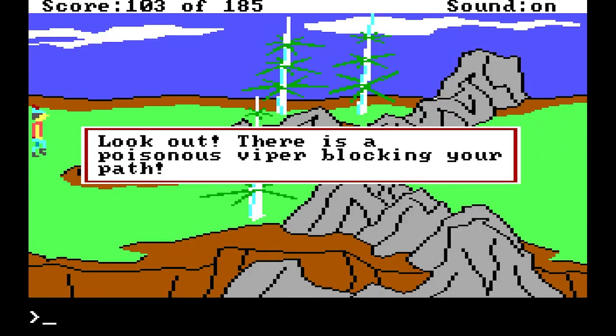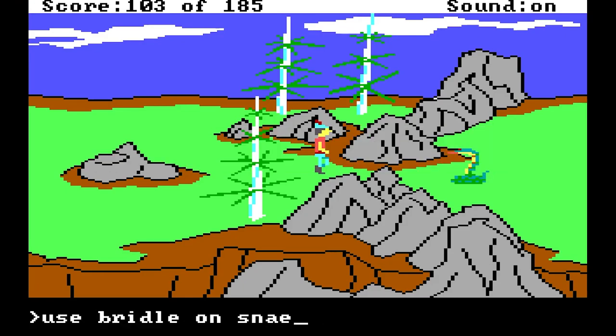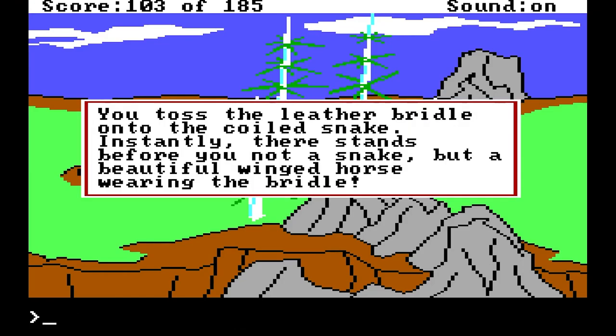There is a poisonous viper blocking your path — just calling back to King's Quest V. I do remember the snake, because I think everyone attacks the snake with a sword. But it's kind of rude, kind of not nice, dare I say it. So instead of using the sword, let's use the third gift — throw bridle on snake. Good thing I guessed that. You toss the leather bridle onto the coiled snake. Instantly, there stands before you not a snake, but a beautiful winged horse wearing the bridle.